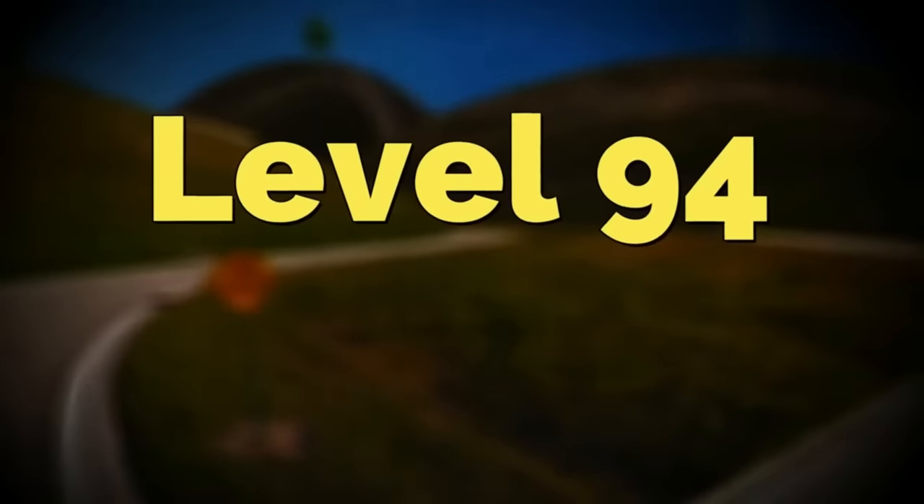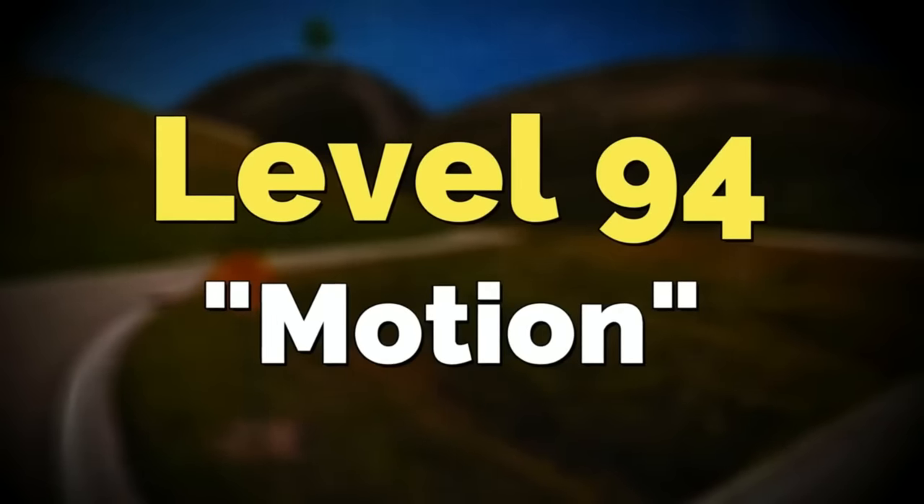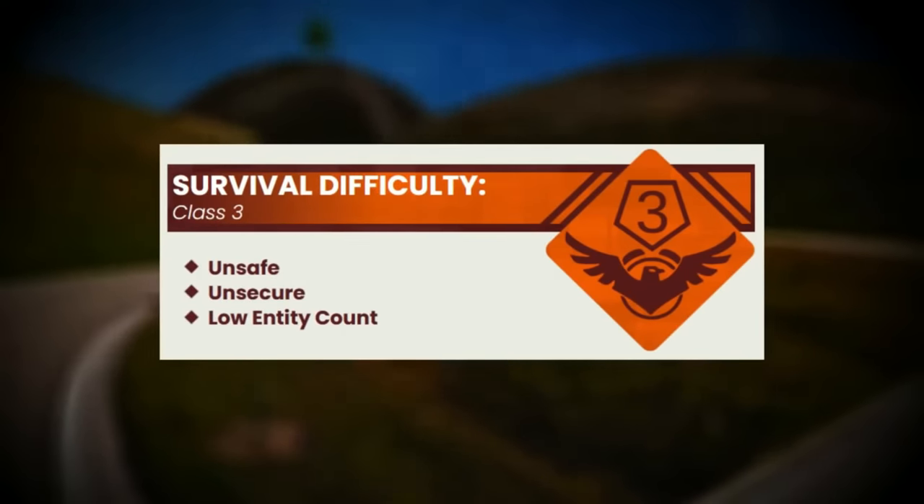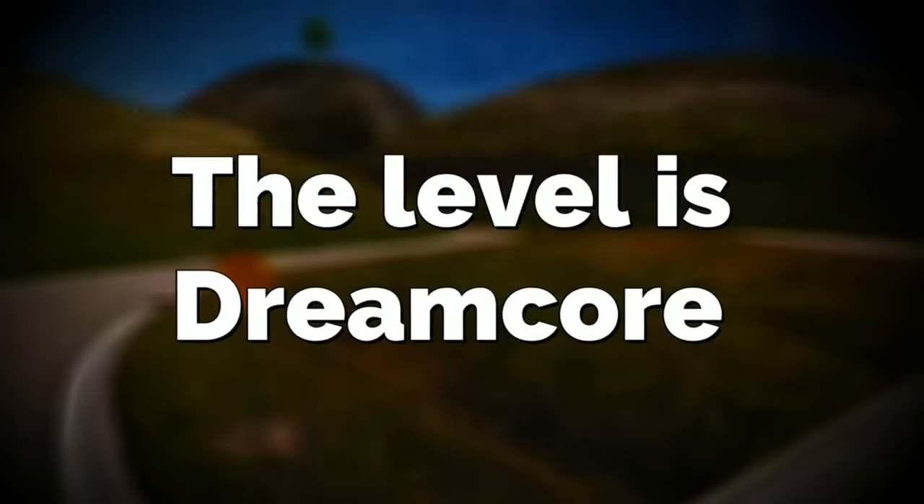Backrooms Level 94, also known as Level Motion, is classified as a survival difficulty of 3 and is overall pretty unsafe in general. It takes the appearance of a couple of different things ranging from a big town to a stone castle to green rolling hills, and all of the level is covered in a retro grainy type effect, kind of like an old movie or a video game. The entire level is almost like Dreamcore, in a way.